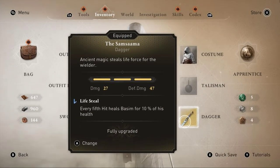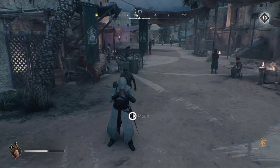This will require you to have a special Dagger that heals you. I'll show you how to get it later. For now, we're gonna summon our horse.